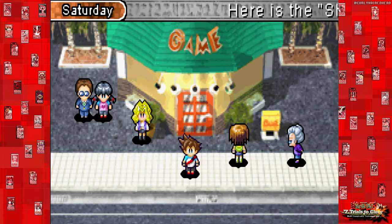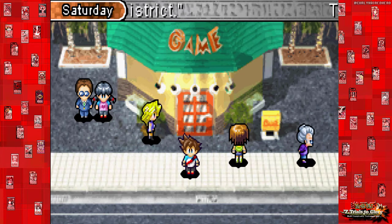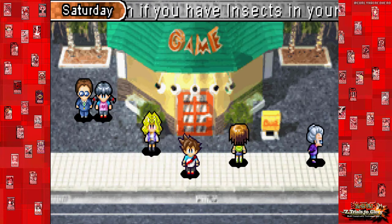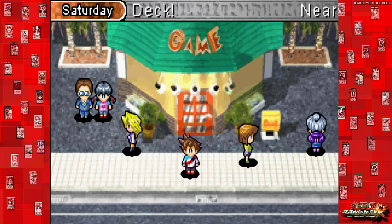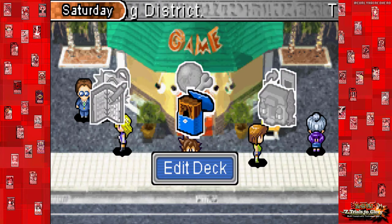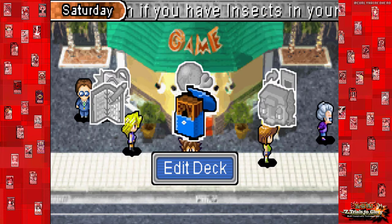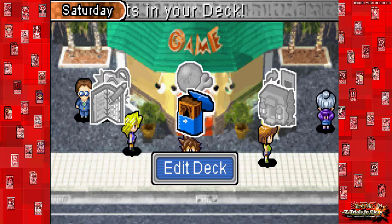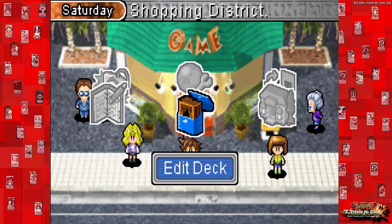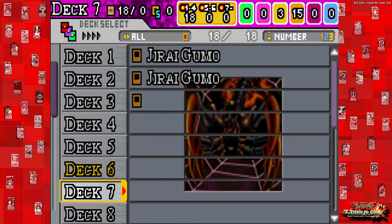Alright, so we're back, and here we are at the Shopping District. There's a note to talk to someone if you have insects in your deck. At some point the game mentioned that Weevil is feeling kind of down, so now it's telling us to go talk to him. It'll be the same as we did with Mako — just dueling using all insects. I guess Forest is going to be automatically played on the field. So let's quickly build an insect deck.